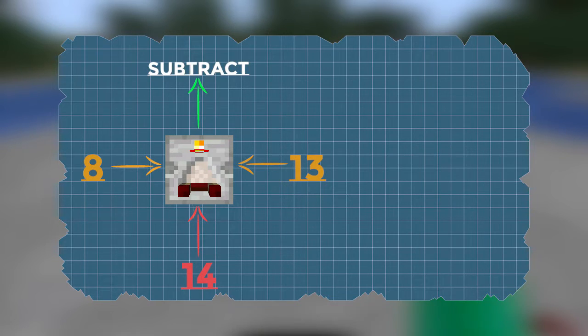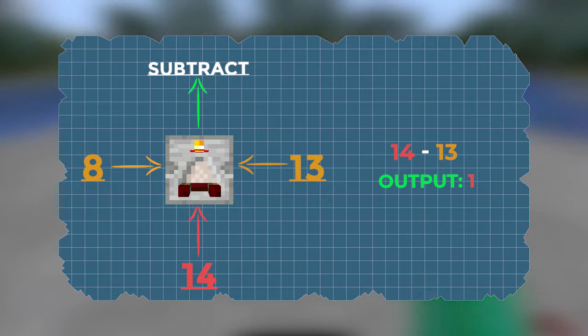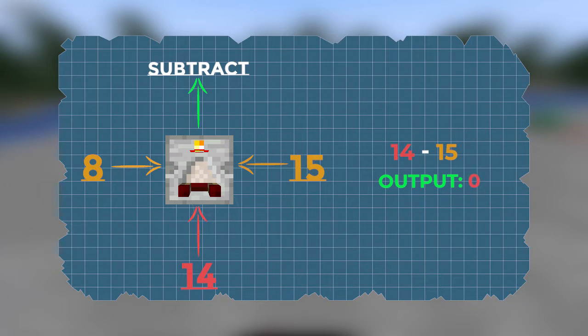When a comparator is in subtract mode, it is subtracting the side inputs from the rear input. It will take the power level of the rear input and subtract the highest power level of either of the side inputs from it, and output that on the front output. If the side input is stronger than the rear input, then it will never give an output.